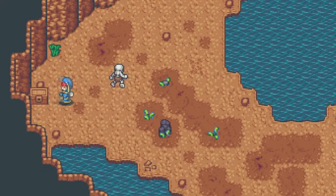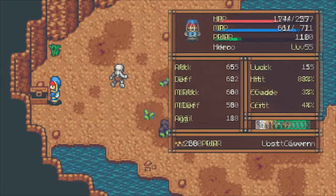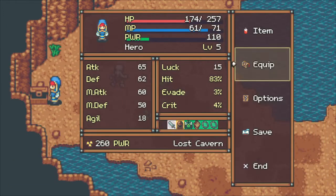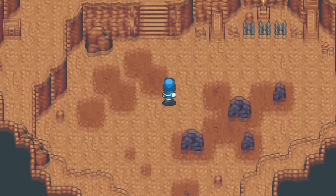Small repair kit - that's useful. Alchemist trick - what is that? That sounds like an interesting item. It definitely has a lot of agility and evade, but takes a lot off my health. It negates damage against the user instead of consuming a potion. That's interesting - I'm not sure I've seen that before.